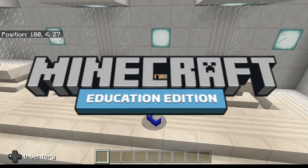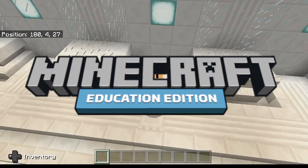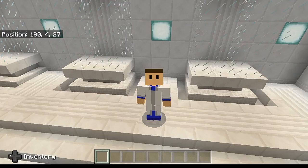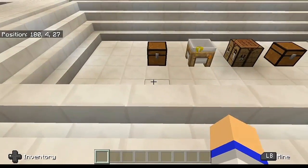Now this is of course using Education Edition, which again for those of you who don't know, this is built directly into the game. You do not have to download anything extra. I'm not going to go too much into detail on that because I've already explained that in the previous two videos that I've done on Education Edition. So let's go ahead and get started making these glow sticks.